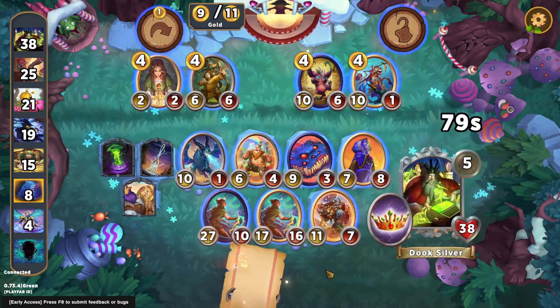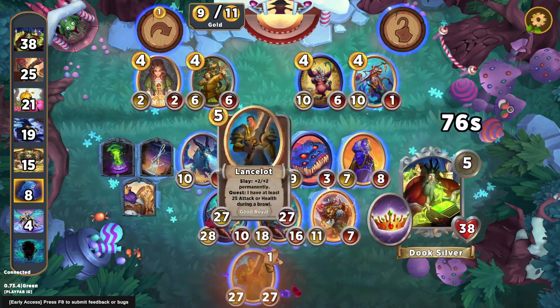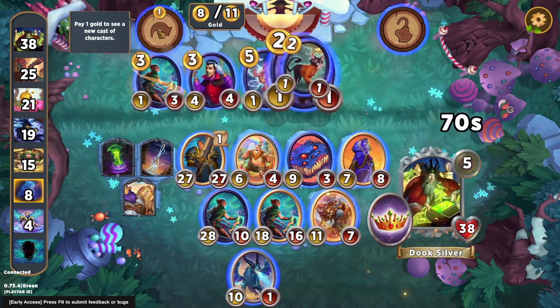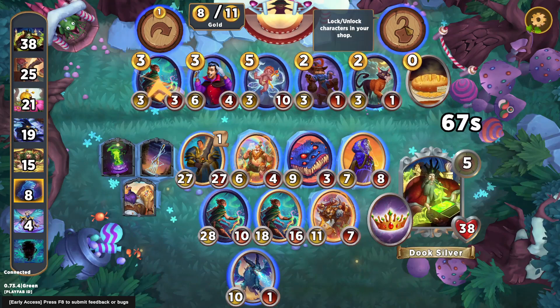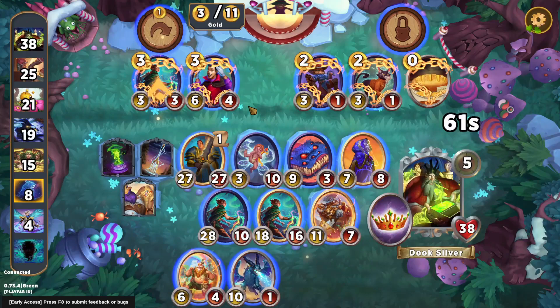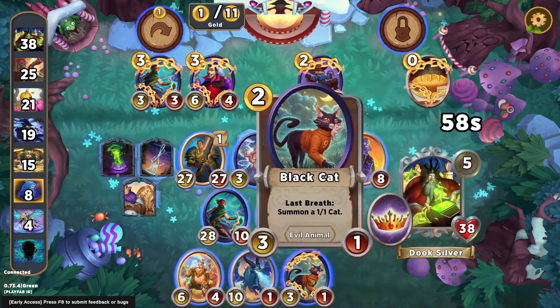We get a discounted Lance from our Lucky — Lucky really coming through with the discounts. With Queen's Grace in the shop, we just get to fork that and put a ton of stats onto Lance, getting the level seven treasure this turn, which is fantastic. Things are really just falling into place at this point.